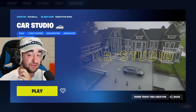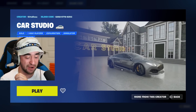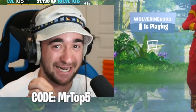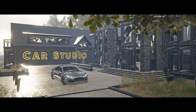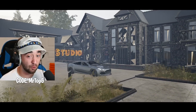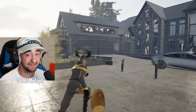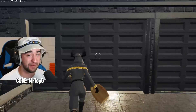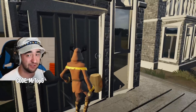This map is called Car Studio, and it literally has a real-life realistic car — for the first time ever in Fortnite. But can you drive it? This looks insane! Are we about to drive this car in Fortnite? This super hyper-realistic house — can I open up the garage? It doesn't seem like it. Can I open up these doors? You can't.